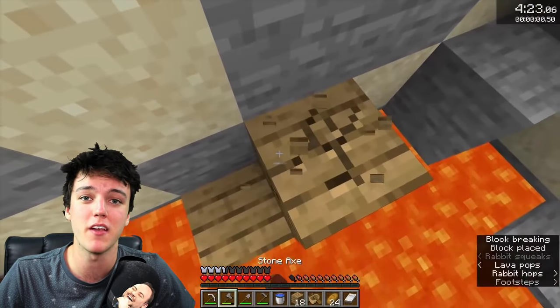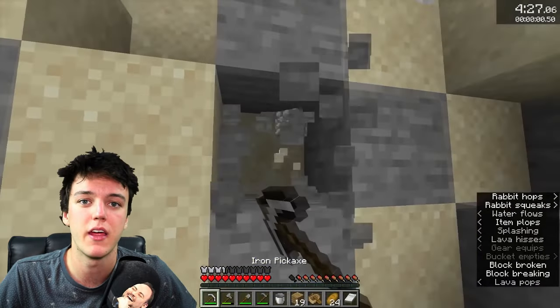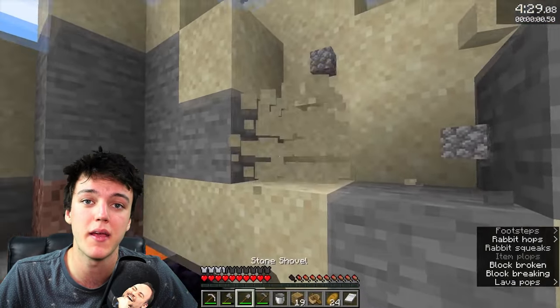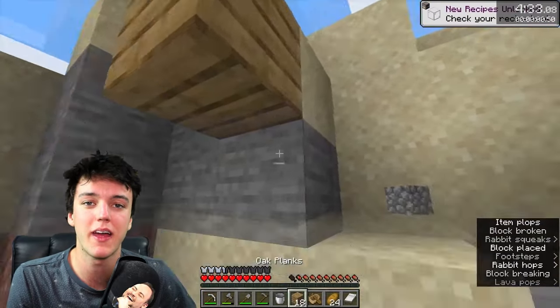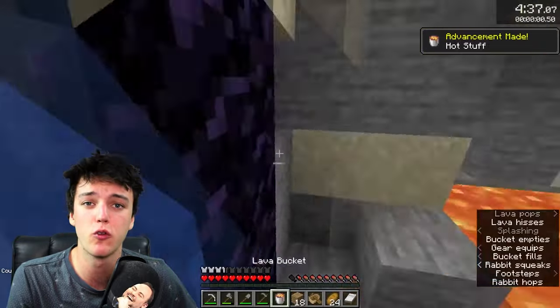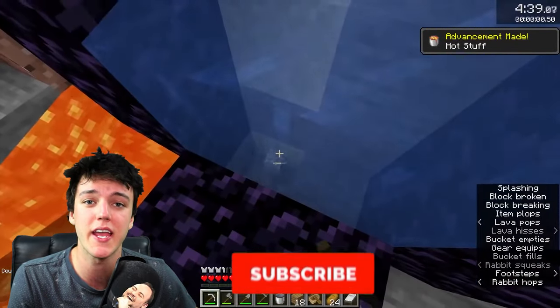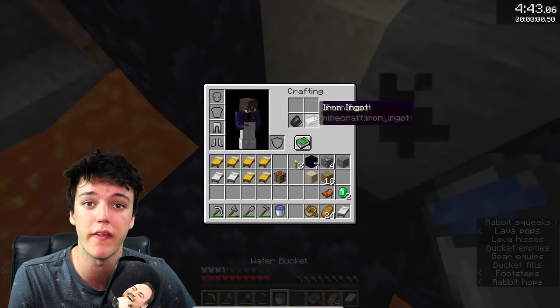So you're walking around in your desert biome and you've managed to find yourself a lava pool. Next step is building a nether portal. You may think that you need obsidian to make a nether portal, however you just need a lava pool and one bucket of water. To make the nether portal, just copy exactly what Kuroi does. If it's still too hard or too fast to understand, I'll be making a nether portal tutorial in the near future so make sure to subscribe and stay tuned for that one.